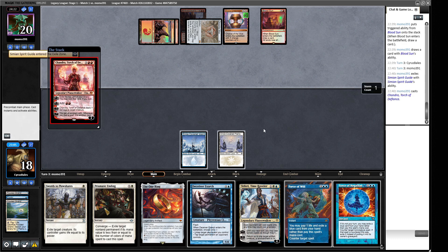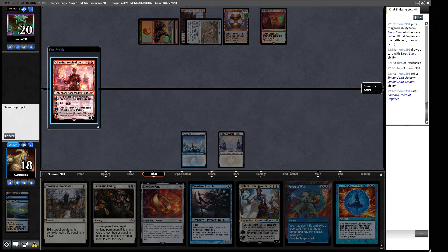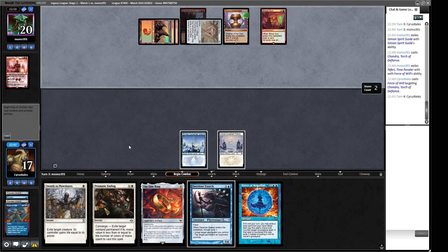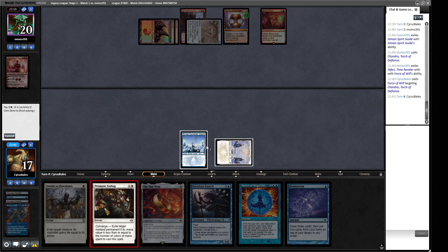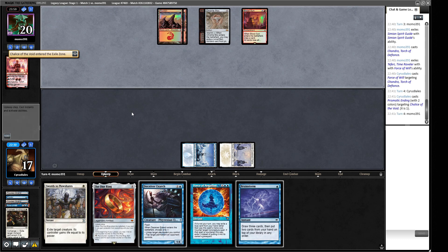Chandra, Torch of Defiance — I think we Force of Will this and probably pitch the Teferi here, because that's what we're trying to do. They're not a deck that's going to really care about Teferi being in play. Kind of feeling this one-land keep a little bit right now — we'd love to draw some more mana. We draw a Brainstorm that we can't cast yet. So now I think we're incentivized to hit this Chalice, and next turn we can Brainstorm if we have to.